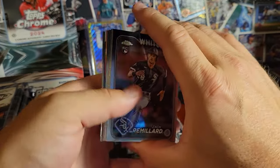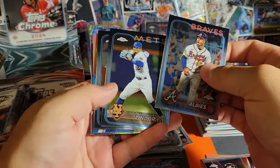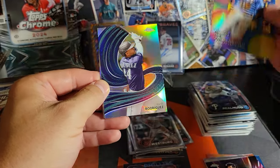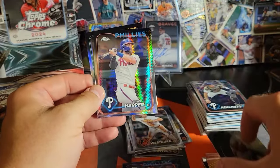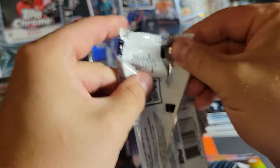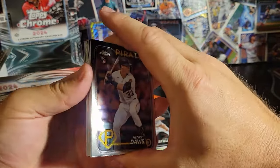This pack marks about the halfway point — if you guys have made it this far, make sure to drop me a like and subscribe to the channel, still working towards getting 100 subscribers. A Rosario on the all-etch and Julio. Looks like we got another prism — Bryce Harper. An Estury Ruiz. Pulled four Ellies out of that hobby box and we haven't seen one yet tonight — let's get one.